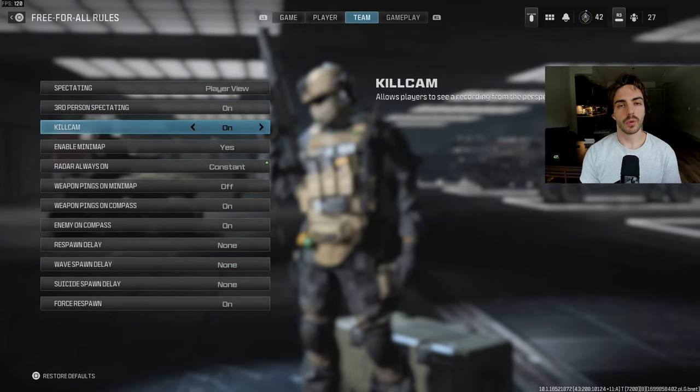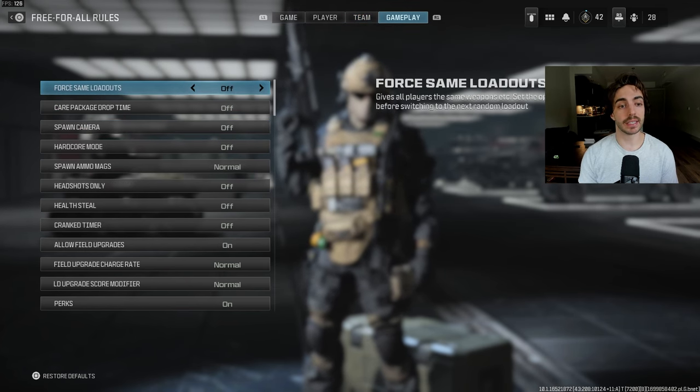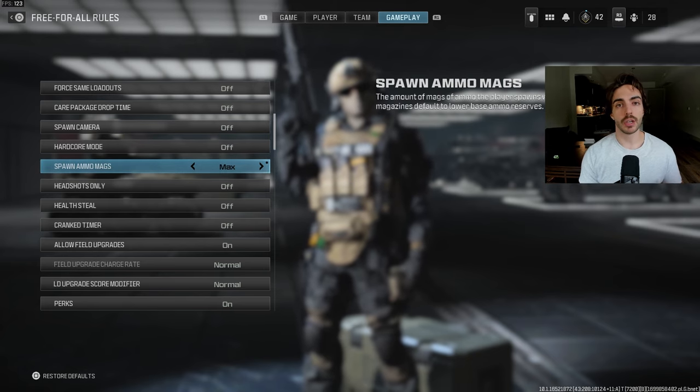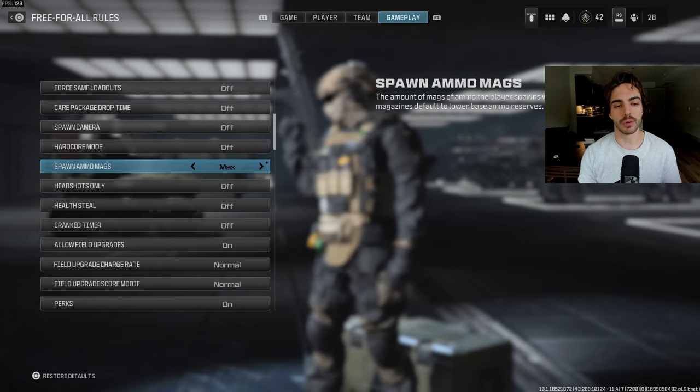Set radar to constant, then go to kill cam and turn that off just to save even more time. Then we'll move on to the gameplay tab, and this is the most important setting here: Spawn Ammo Mags. Make sure this is on max. You want to make sure that you're using your time effectively by having that ammo always at your disposal.